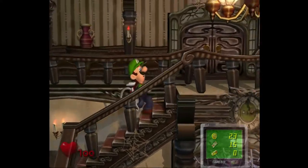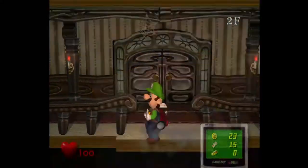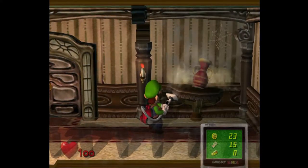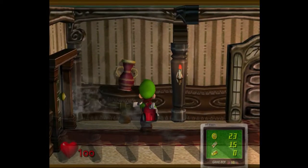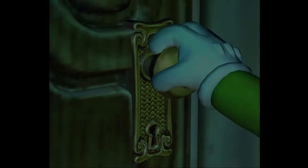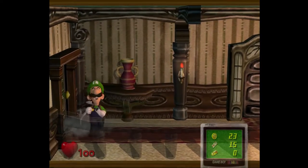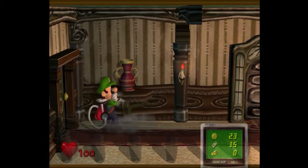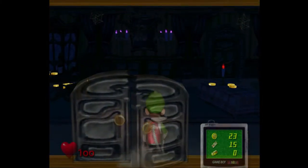Whenever Luigi talks or you check something, that's what his icon is set to. I already checked that, so that won't have any money in it. Always use the vacuum. If you want to check vases, use the vacuum, because generally we don't have a key for that door. Use the vacuum instead of just checking it with the A button, because generally there's stuff that will be hiding in there.